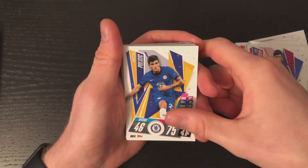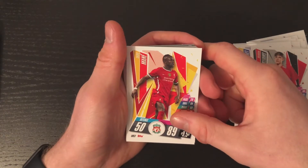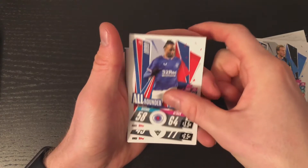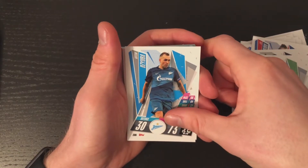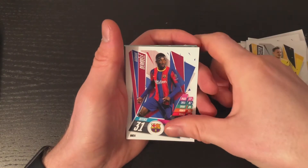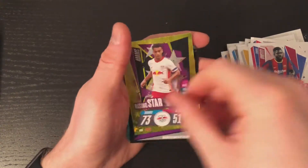Sergi Roberto, Christian Pulisic — trying to get one of his top snow cards — Dennis Pratt, Brandon Williams, Sadio Mane, Kovacic, Vorma, Eribo, Marcus Churam, Eduard, Joiba, PSG badge, Pichek, Dembele, Jimenez, Marcelo, Antitti.